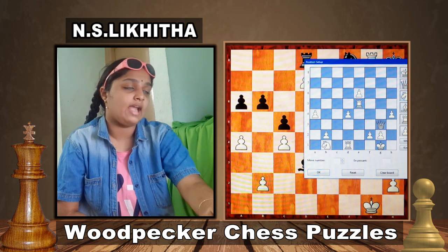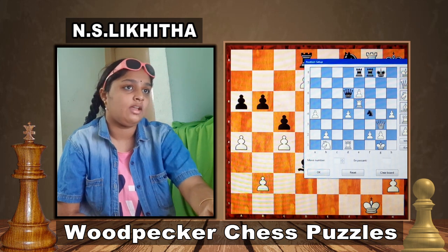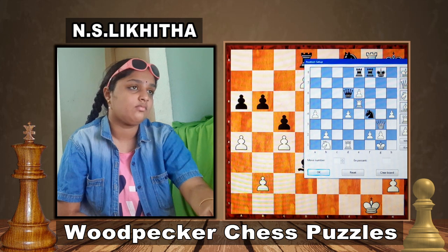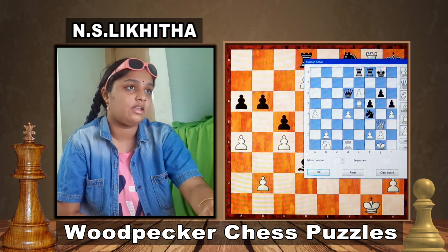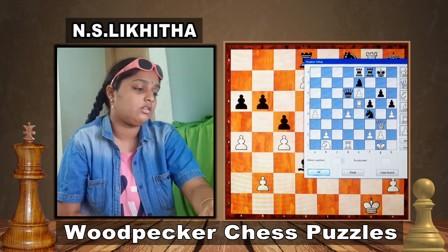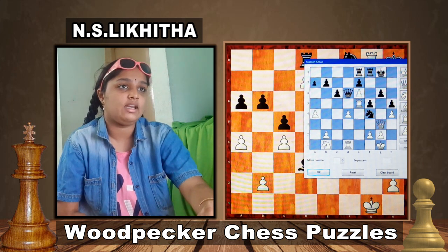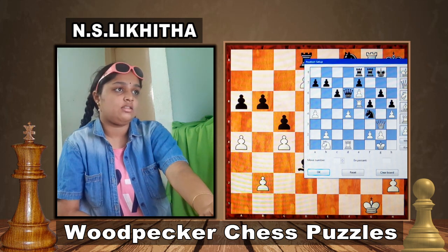Black King is on g8, Rooks on f8 and e8, Queen d6, Knight f4, Pawns on h4, g6, f5, e7, c6, b7 and a7. This is black to play and win.